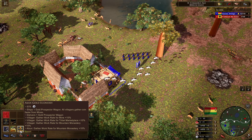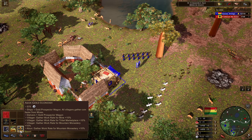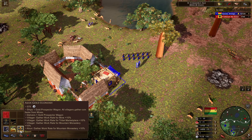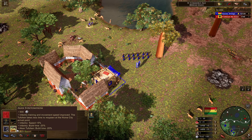Akan Gold Economy ships one gold prospector wagon and all villagers gather coins faster from mines — another great economy shipment. And we've got Akan Fontum, so infantry training and movement speed improved. The Tfuhan takes less time to respawn at the home city arrival point — I don't know what that is, but I think I'm about to find out.